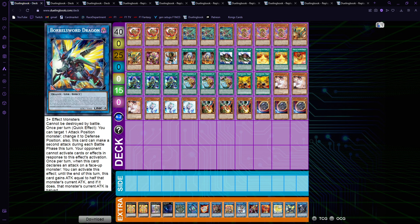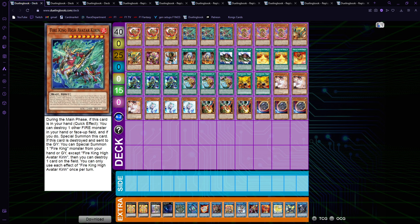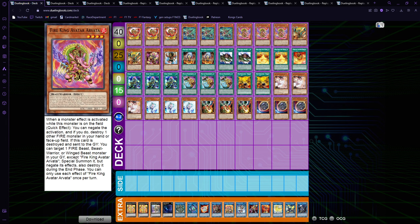Starting off with the 75 euro version, this is just a mid-range pure Fire King deck playing three Ponix and three Kirin. Ponix and Kirin are the best to maximize because Ponix is your playmaker — it searches Sanctuary and keeps looping back to the hand — so really really good. Kirin is also fantastic because it allows you to play around Imperms and Veilers, and it can also be an extra disruption when popped.